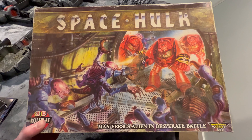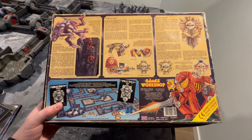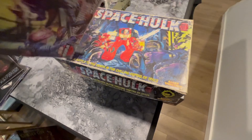Obviously, Space Hulk — the original Space Hulk — was based on Aliens, the movie. This came out in '89; the movie came out in '86. I wanted to show how you could just take simple rules from other game systems and transform them into what you want. Just a cool little trip down memory lane.